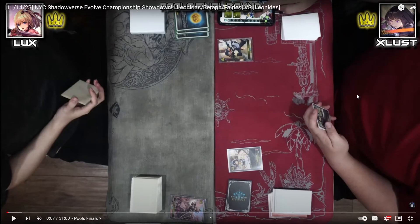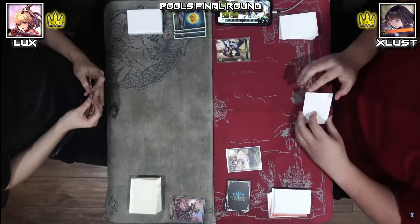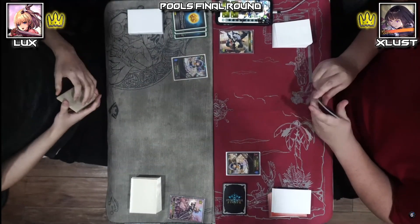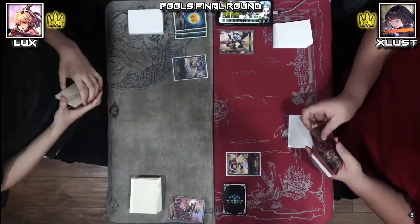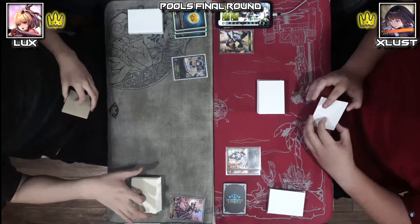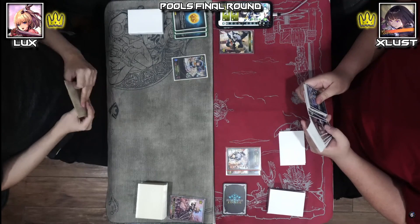Going first, I mulliganed my hand and opened a pretty good curve of Maid Leader, Luminous Knight, and I think I also had a Bell Ringer. The hand was playable, but if I played the Bell Ringer, I wouldn't have a good follow-up. So I decided to play Maid on one, evolve on two, and potentially search for my turn four play, without playing the entire thing on turn three — I thought that would be too little pressure. He also played Maid Leader, which is unpunishable in the mirror since I was already committing my EVO point to my own Maid Leader.